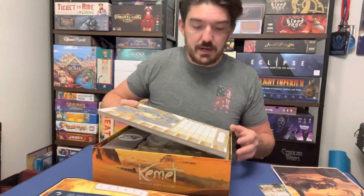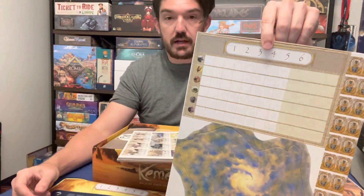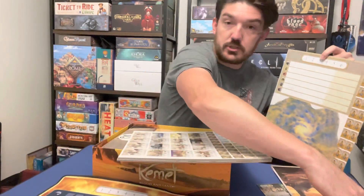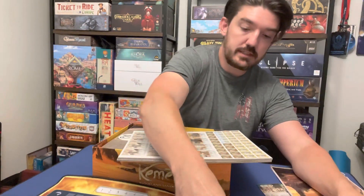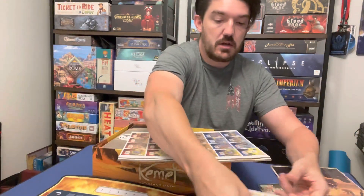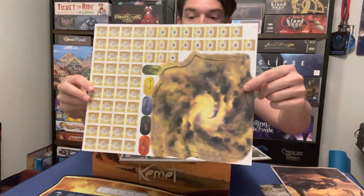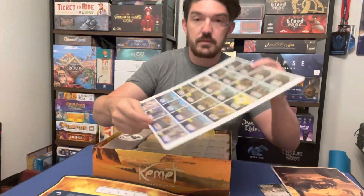Then we got a bunch of punch-out stuff, which I'm not going to punch out right now — you'll see it in the overview when it's done. We have a scoreboard in this thing. Now the player mat also has a scoreboard on it, so I probably won't even use this one, but we have it. Some tokens and stuff. Looks like we got the white tiles, some red and blue, another thing that'll cover up part of the map, some player color stuff, some scoring markers, pyramid things, blue and black.